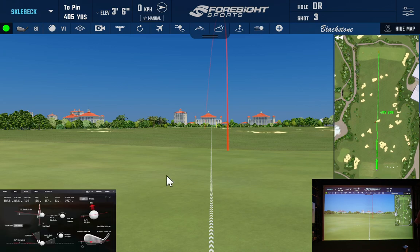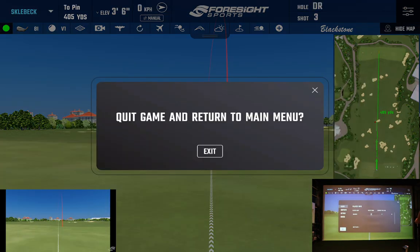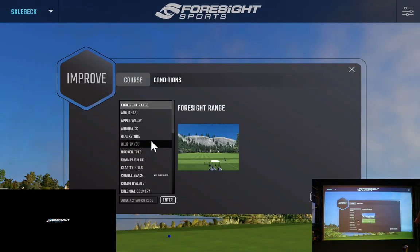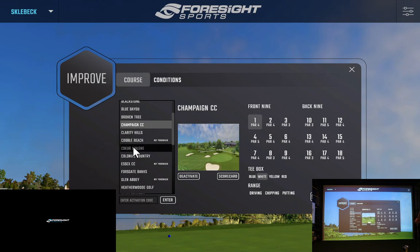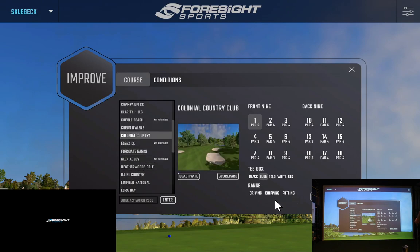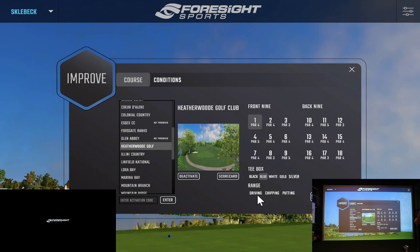In the bottom left-hand corner you can see the club statistics showing the club data. I'll go to one more to give you an idea of some of the other driving ranges. Going through the list: Broken Tee has chipping and putting, Clarity Hills is a par three, The Colonial has driving, chipping and putting, Forcegate has driving, chipping and putting, and Heatherwood Golf Club has driving and pitching. Let's go check out what that one's all about.